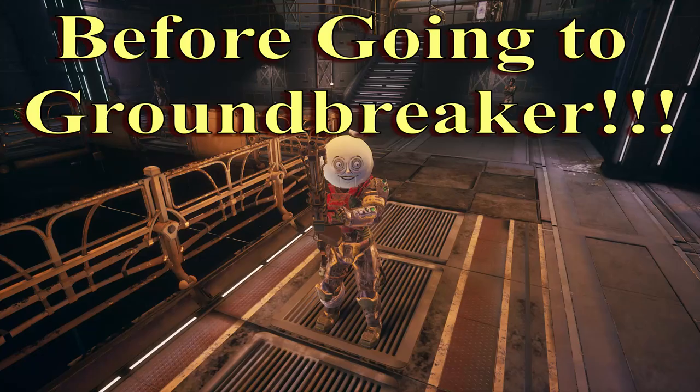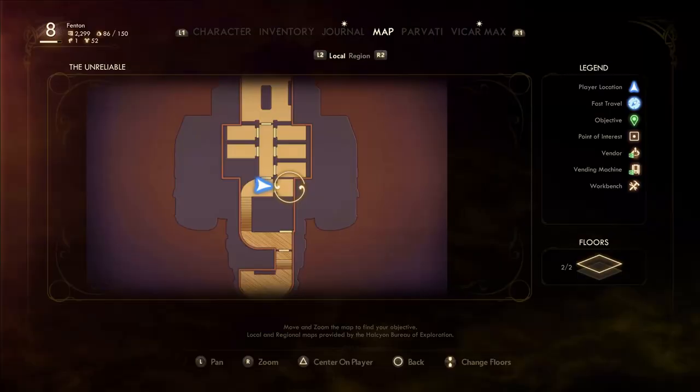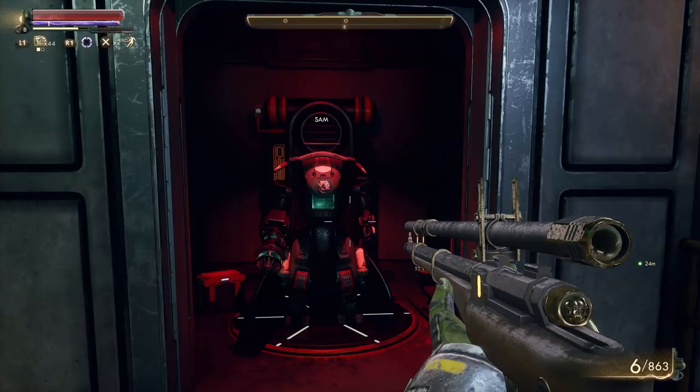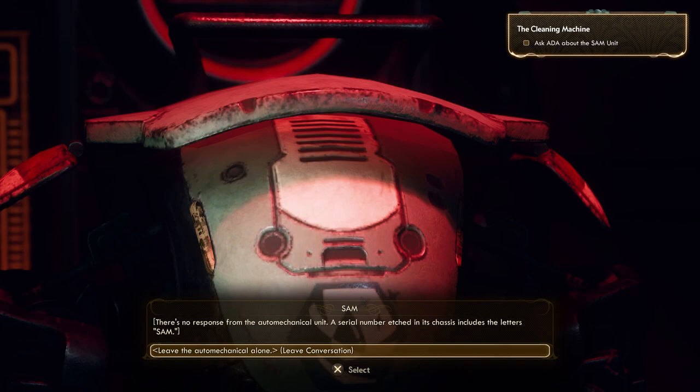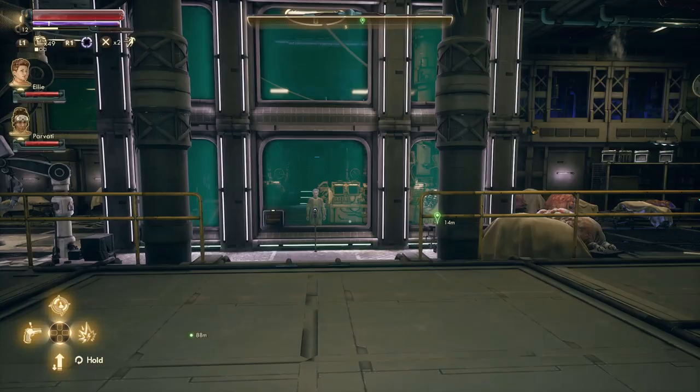I'll show you what you should do before you actually leave for Roseway. Before going to the Groundbreaker ship in the game there are three things you need to do, one of them you definitely need to do before actually entering the area. First of all, you need to find Sam right here — this is the Clean Machine quest you need to grab. It's very important to grab; it's for a companion.